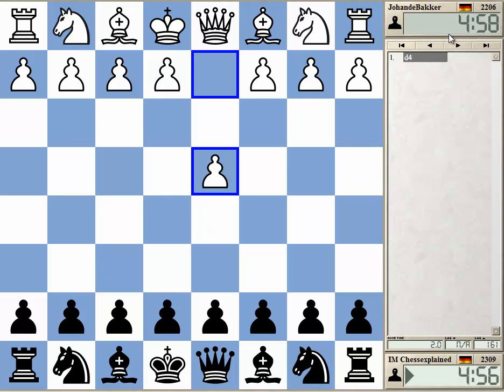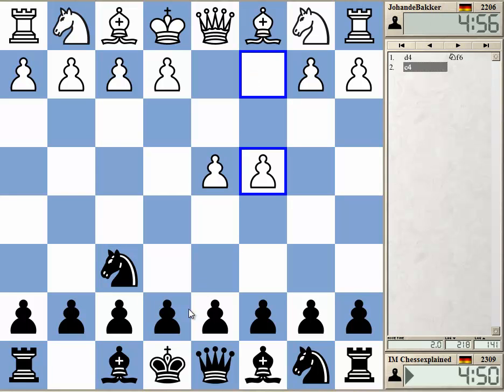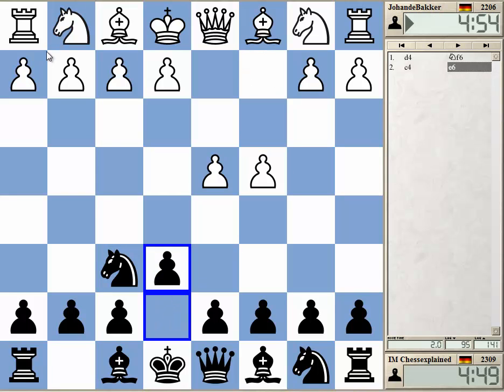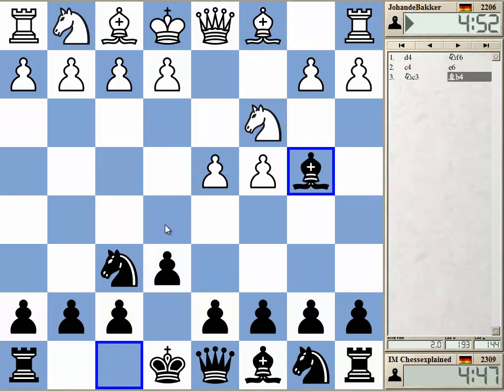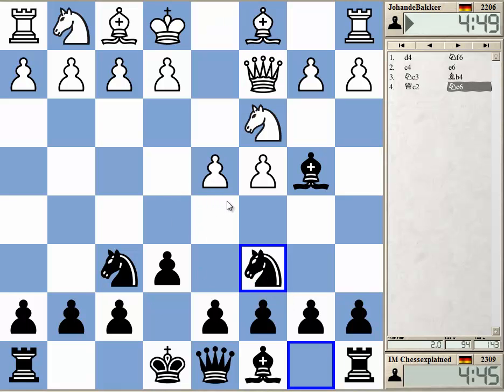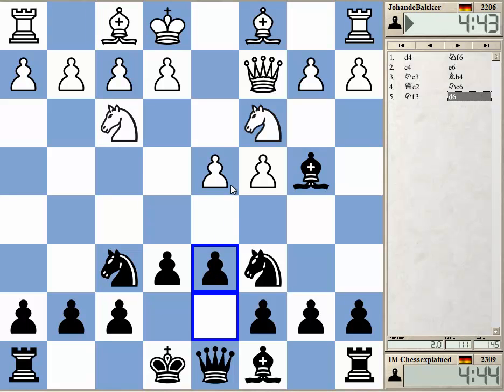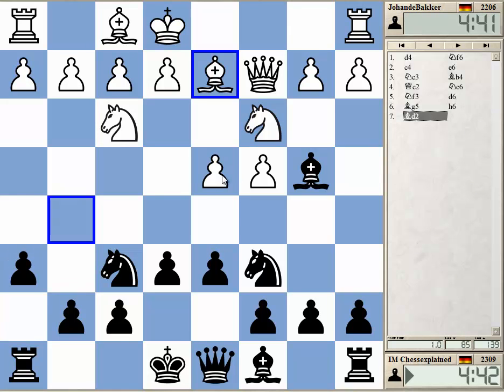Welcome to a new video — a 5-minute blitz against Johan de Bacca. At least he's got the German flag, so probably a country mate. We got the Nimzo and the Qc2 line. I'm studying this at the moment, so let's try out this variation, the Zurich variation.